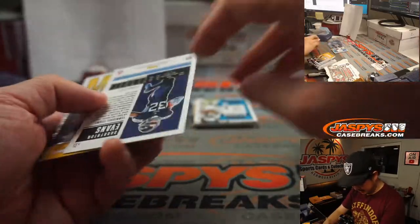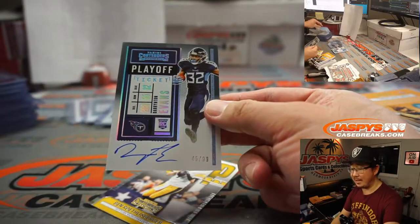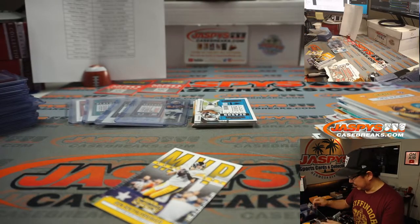And almost done here. We've got Darrington Evans, 45 out of 99 for Travis and the Titans. Got that Tannehill earlier too.